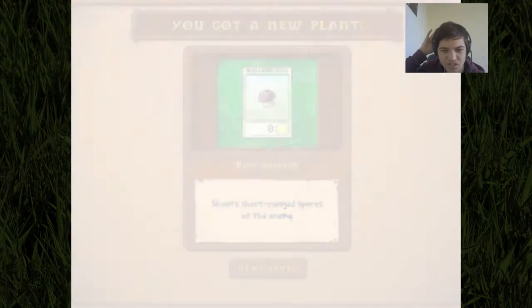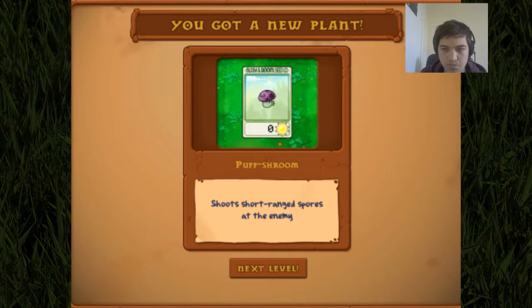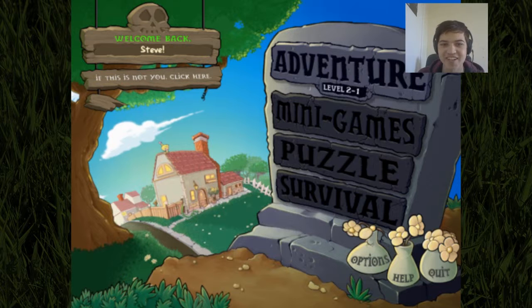And what is this? It costs zero sun — shoot short-range spores at the enemy. Unfortunately, you're not going to be able to see me use that, because it is the end of the series, unfortunately. I hear you cry, we want more. Well, if you want more, then leave a comment saying you'd like to see more Plants vs Zombies, even though this series was supposed to end on Halloween. And maybe I'll get back to you on that.